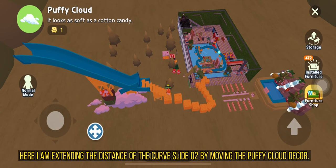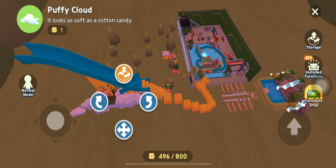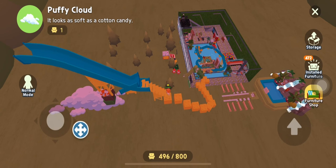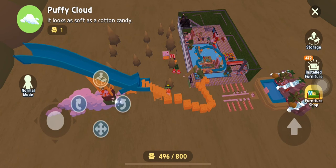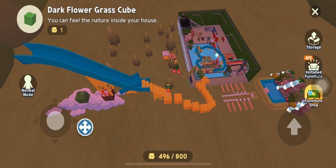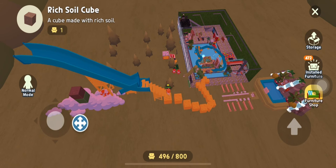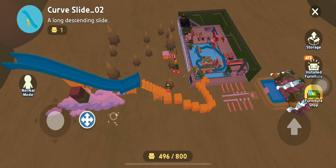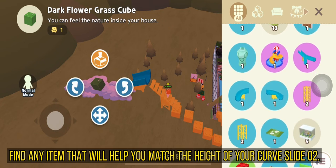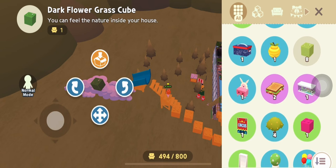Here I am extending the distance of the Curve Slide 02 by moving the Puffy Cloud Decor. Find any item that will help you match the height of your Curve Slide 02.